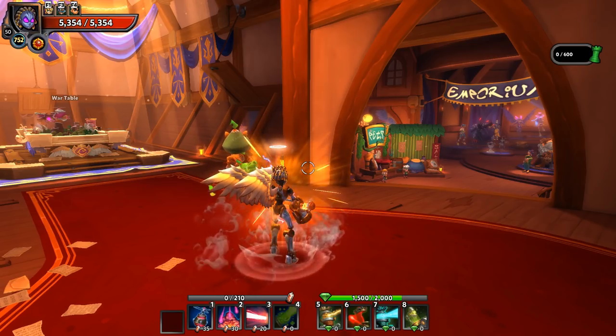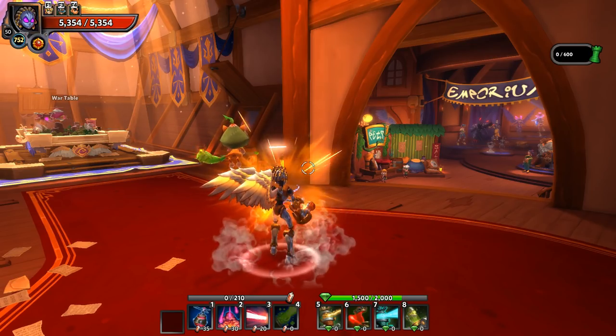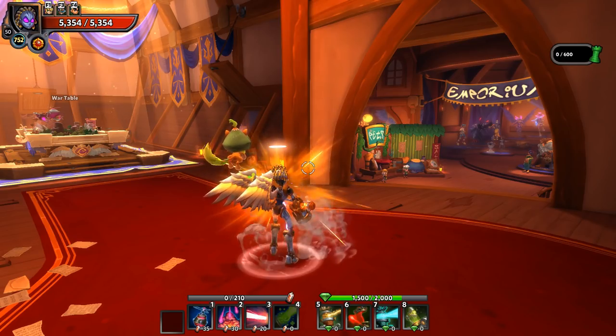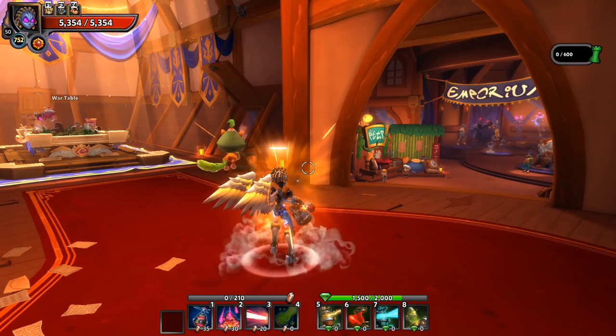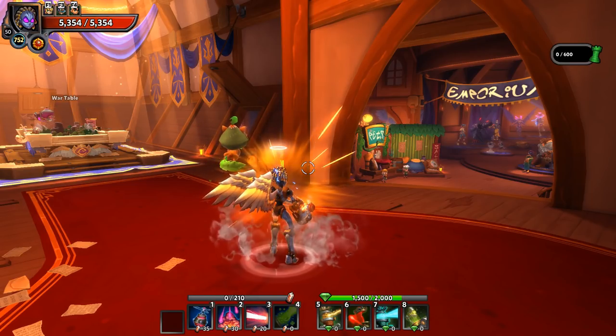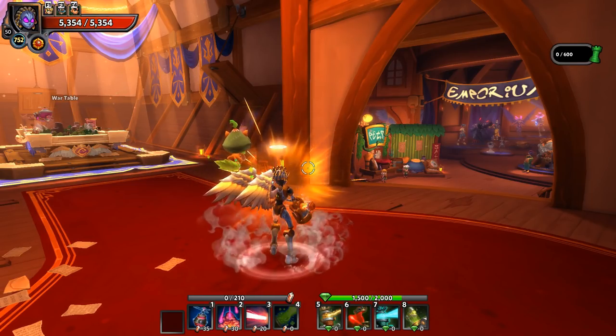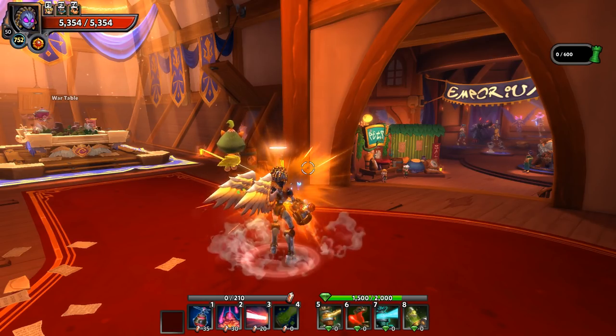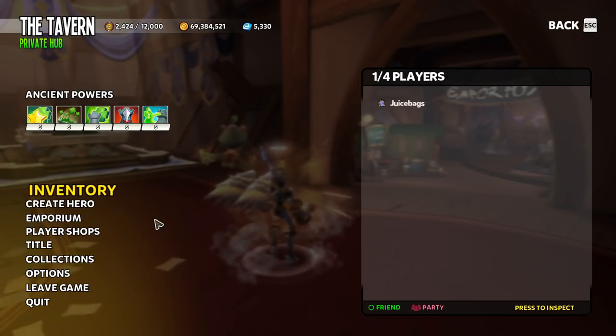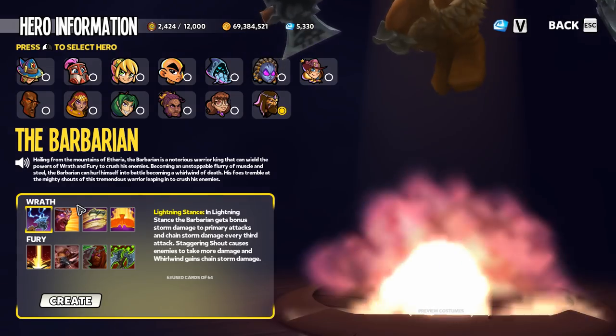We've got stun, slow, frozen, oiled, drenched, and knocked up — those are all crowd control statuses in the game and can be achieved from various sources. I thought the easiest way to go through all of the defenses and abilities in the game would be to head on over to the create hero screen.